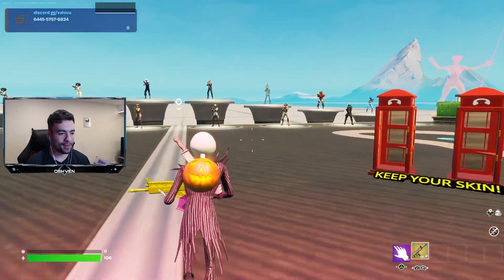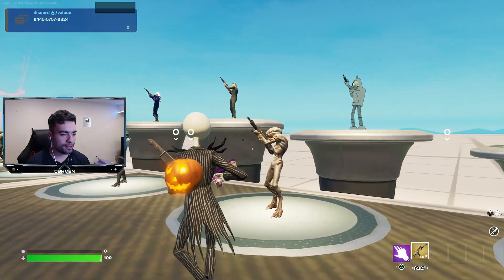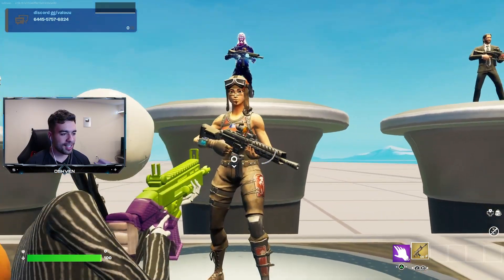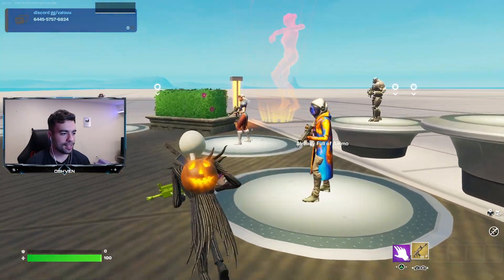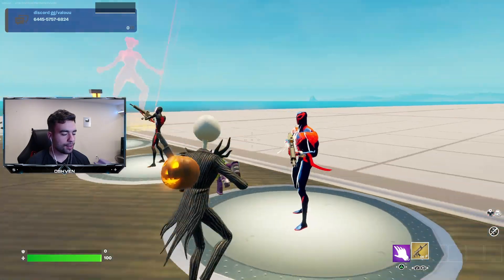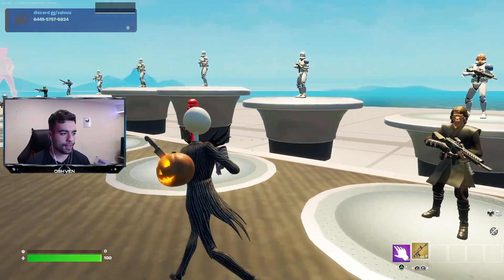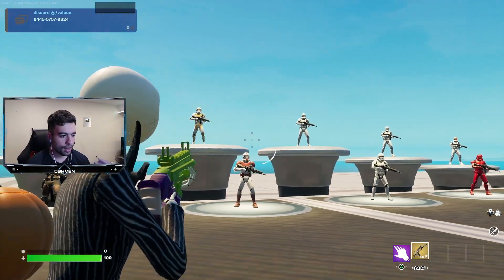Holy moly — as you can see, there's a ton of different options. We got the Durrburger skin right there, the Stranger Things skin, John Wick, we have the Galaxy skin, and the Renegade Raider as well. We can put on any one of these skins, which is super lit. And we've got all the Star Wars skins here too — there's actually a lot of Star Wars skins, as you can see.